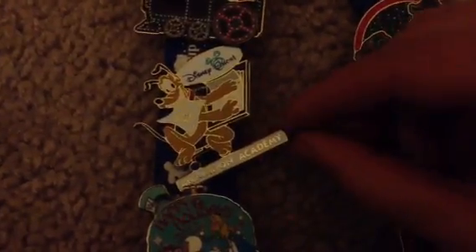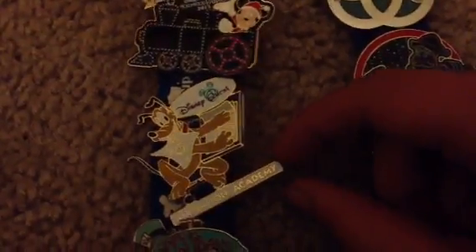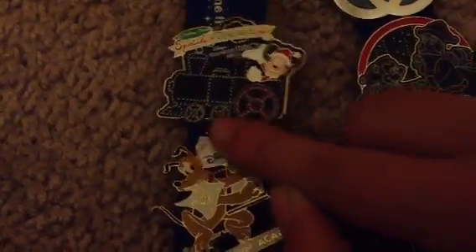This one is not limited edition but it's really cool. It's from Disney Quest at the Animation Academy. It's like, you just go and buy it — they have paper there where you can draw. So it's nothing really special but I just like Pluto. This one I just got — this is for this year's Spectacle of the Dancing Lights. And then this was last year's. So that's pretty cool. And that's the lanyard.